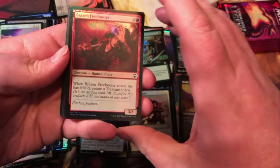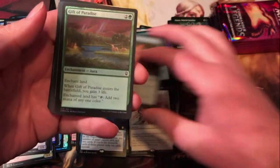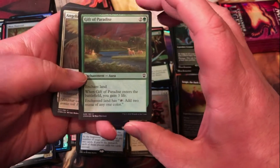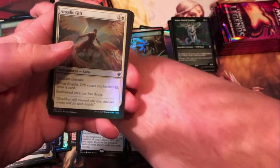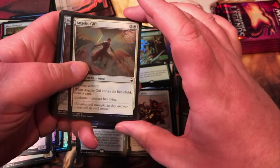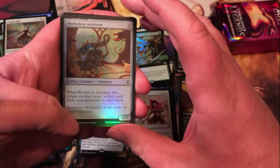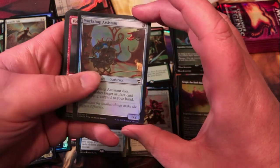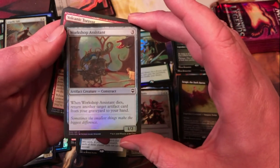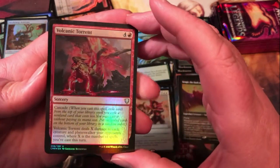Brazen Freebooter — another pirate that makes treasure. Moss Diamond for another diamond, green one this time. Gift of Paradise for a little enchant land — gains you some life and makes your land tap for two of any color. Angelic Gift — not bad, draws your card and gives your creature flying, so pretty solid for an aura in limited. Workshop Assistant — common artifact construct 1/2 for three mana; when it dies, return another target artifact card from your graveyard to your hand. Not bad at all.